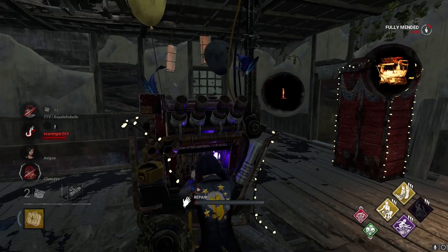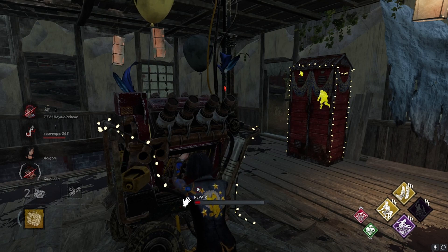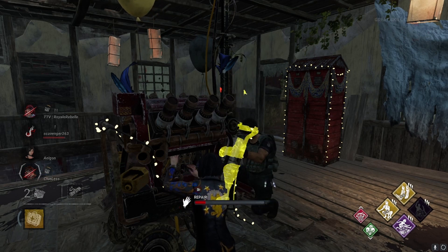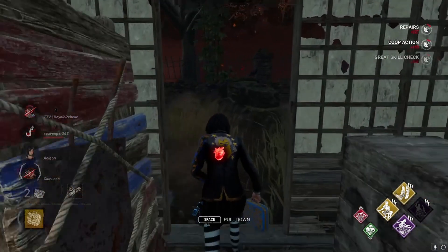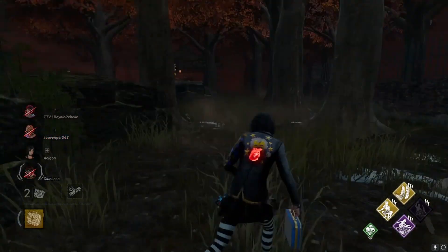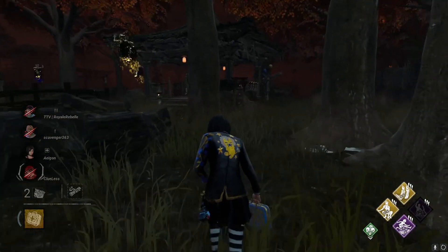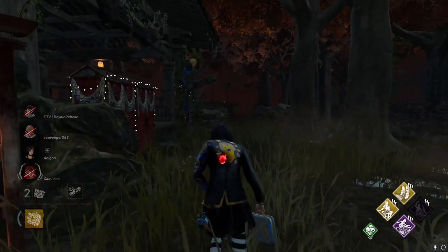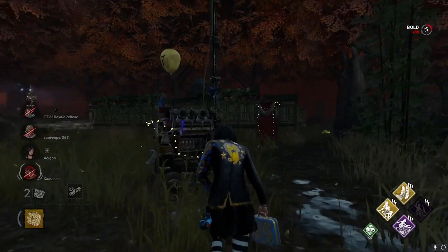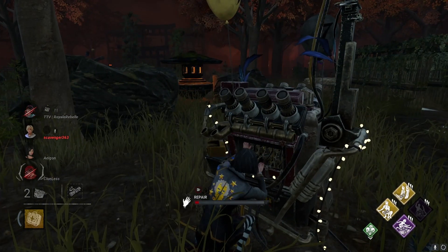On to Onryo. Onryo is getting a pretty significant rework. There's no longer a range limit to survivors getting condemned. When she teleports, all survivors on the map will get a three-quarter stack of condemned. The only way to avoid this is by carrying a cursed tape. Her TV cooldown for teleporting will be 70 seconds — previously it was 100. But TVs have a longer cooldown after a survivor inserts a cursed tape, 90 seconds instead of 60. The goal of this is to make it easier to spread her condemned. Onryo's cursed tapes have also become more dangerous to hold. Getting hit while holding the tape applies a stack of condemned, and if a survivor is hooked while carrying a tape, everyone gets a stack of condemned. However, survivors no longer passively build condemned if holding a tape, and tapes can be placed in any TV around the map.